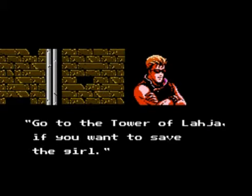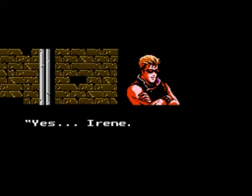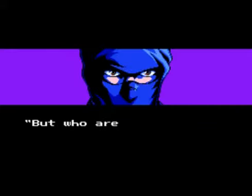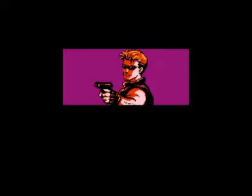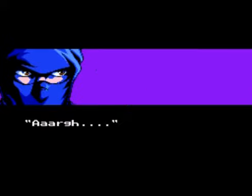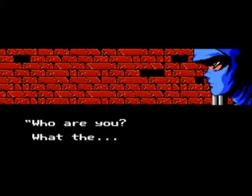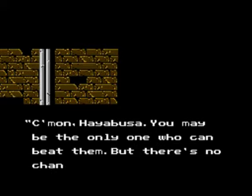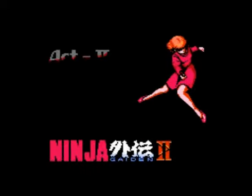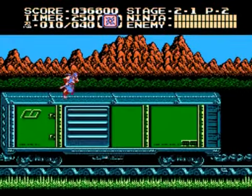Here we go with the first cutscene of the game. We went ahead to this place to find out about Irene, and we run into a new character who tells us where to go. He informs us that we have to go to the Tower of Leja to find Irene. Just like Ryu, we're not quite sure who this guy is — whether he's actually helping us or setting us up for a trap — but we're going to go there anyway.